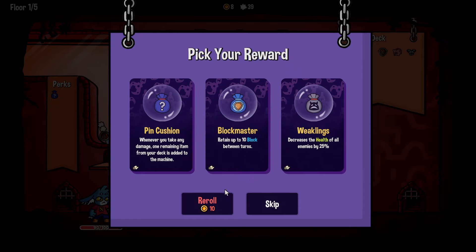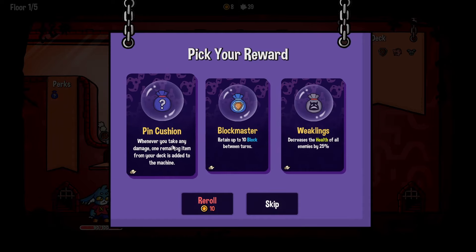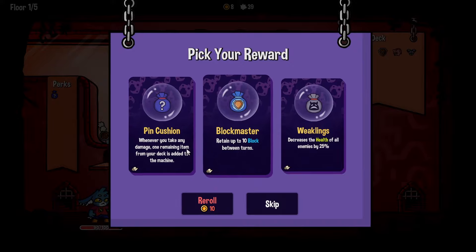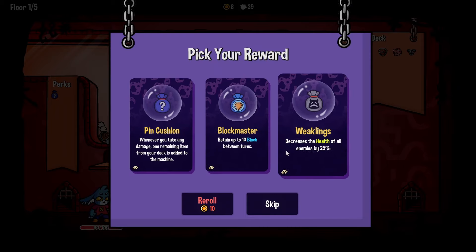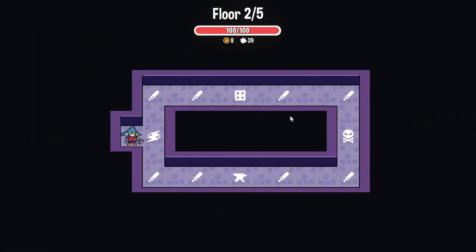Retain up to 10 block between turns. Whenever you take any damage one remaining item from your deck is added to the machine. Decrease the health of all enemies by 25. It's between the block retention and the damage trigger — 'cloth' I don't know what that means. Eeny meeny miny mo — I'll take that one. What is this? Use your coins to gamble for new items or use coins to upgrade your items. I'm gonna go the gambling route — that seems fun!